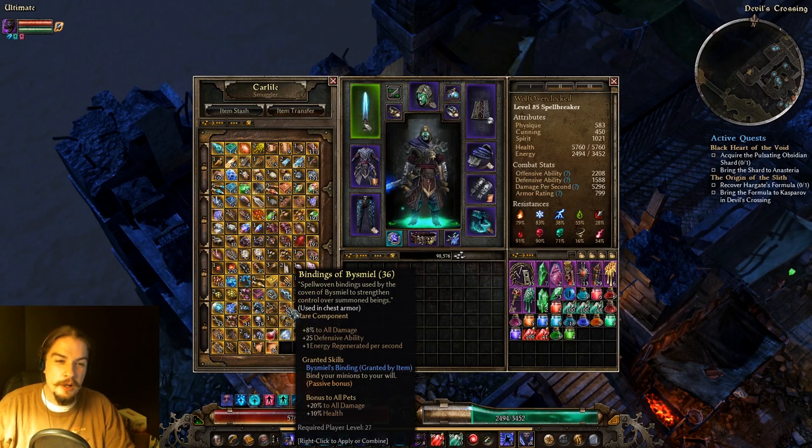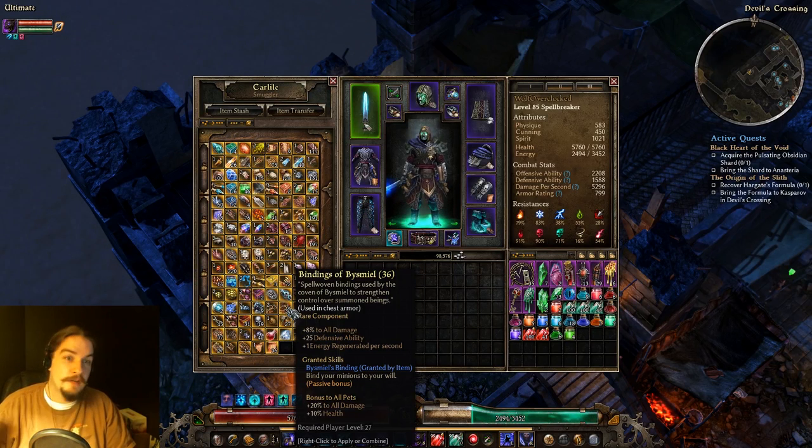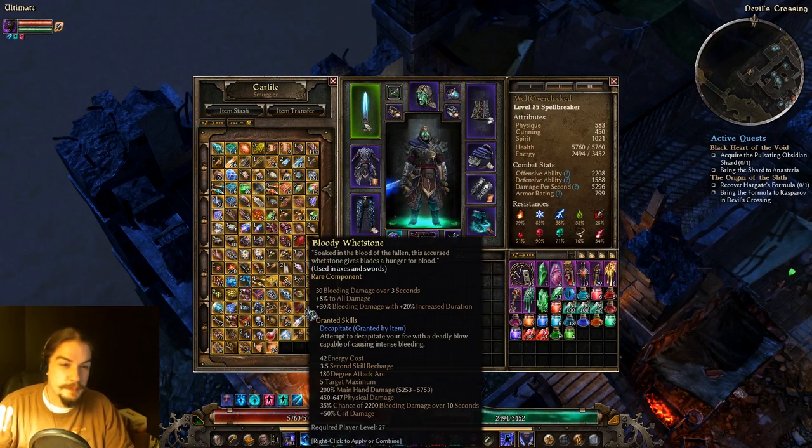Bindings of Bysmiel give you all damage, defensive ability, energy regen, and a passive bonus to your pets — all damage and health. If you have pets, you're probably going to be throwing this in your chest piece.